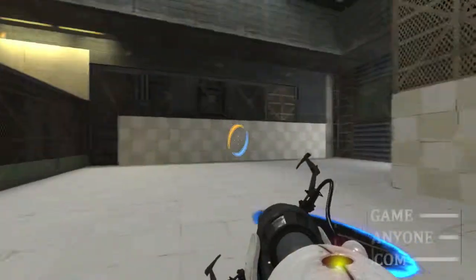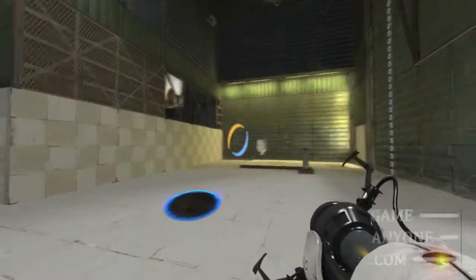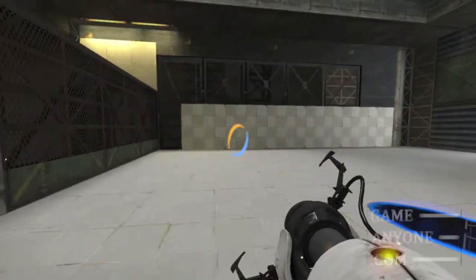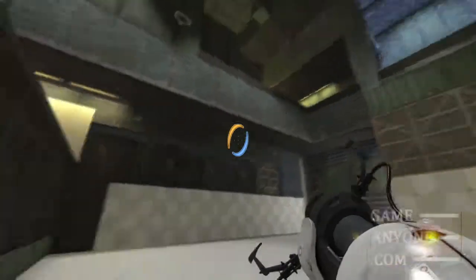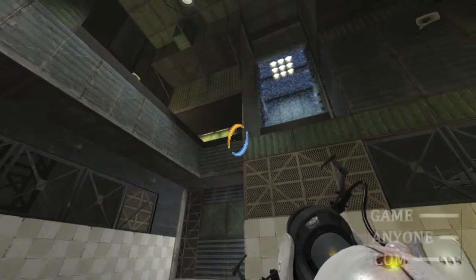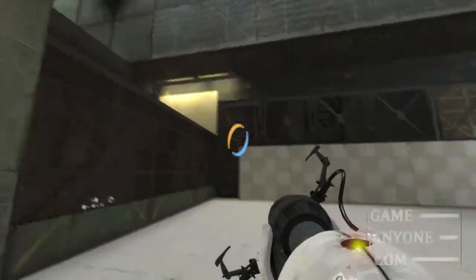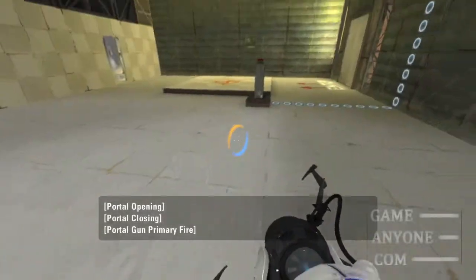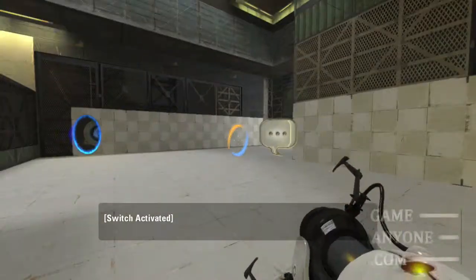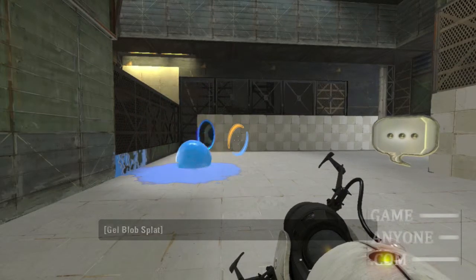It is an interesting sort of challenge. This is the first puzzle where we really have to redirect where the paint — or the repulsion gel — goes. First thing we want to do is get up there. So we're going to open a portal here, and a portal here. And... there we go.